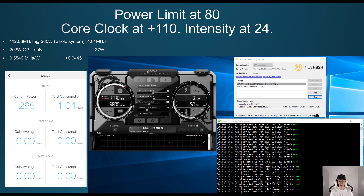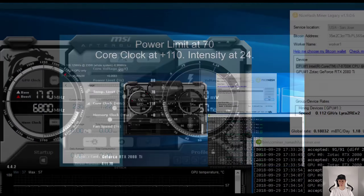Decreasing the power limit to 80, core clock at +110, that decreased my megahashes by 4.81, so I was getting around 112.8 megahashes at 265 watts — dropping about 27 watts — and that increased my efficiency by 0.0445, reaching around 0.5549 megahashes per watt. Even though megahashes dropped, the wattage dropped so much more, making this far more significant than dropping only 5 megahashes.